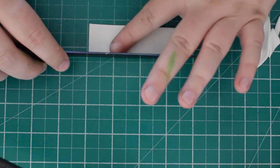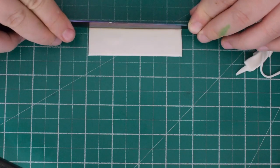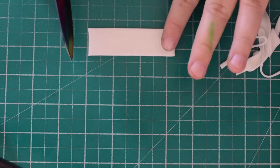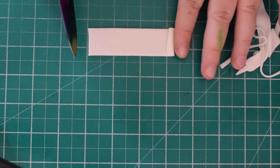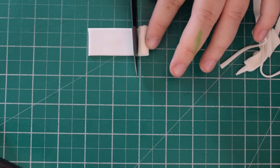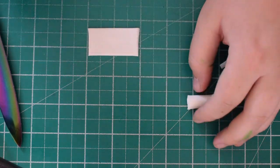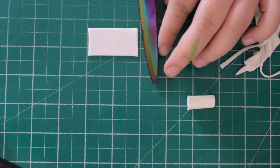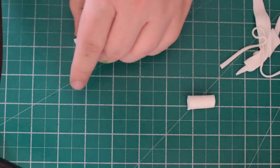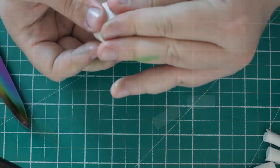Then we're going to make the bandages. Just some white modelling paste rolled out quite thin. Cut it to size using the knife to get you started, then put the knife in the middle and roll. I did about five of these for the cake — it's a six inch cake that I've used. Put these to one side to dry.